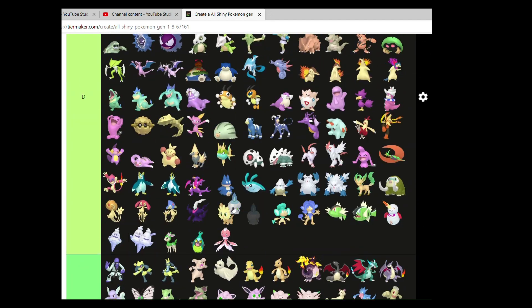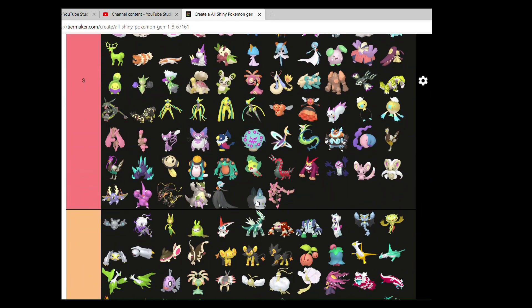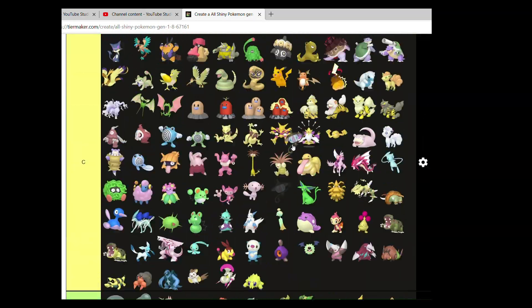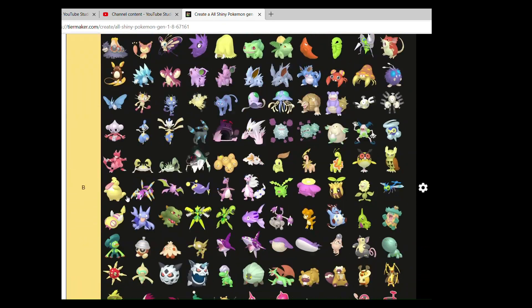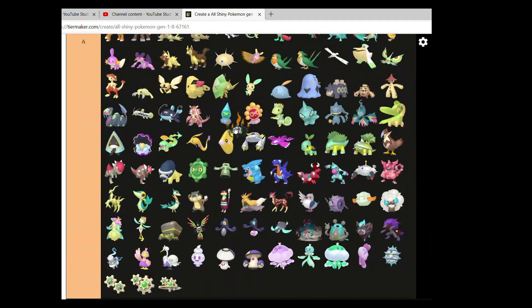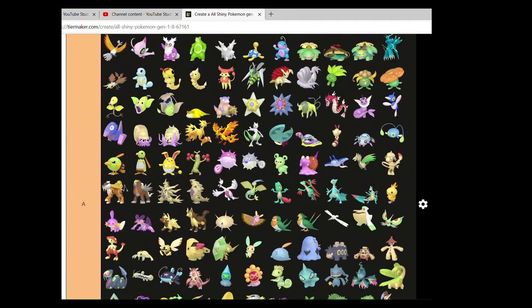Litwick — it's a phenomenal shiny, absolutely phenomenal. Love Litwick. And there's a story of how Chandelure got me back into Pokemon after a very, very long hiatus. So the Litwick line can go nicely up there with Maractus and Audino.